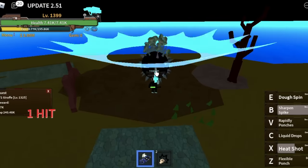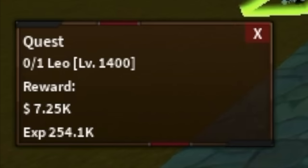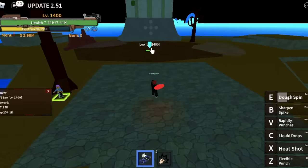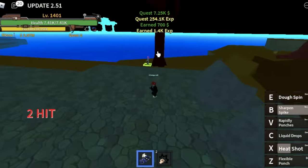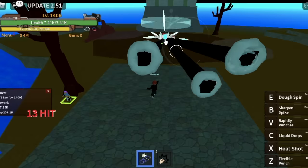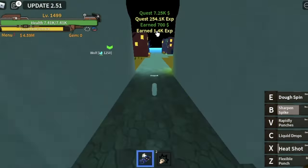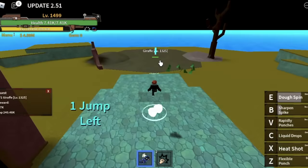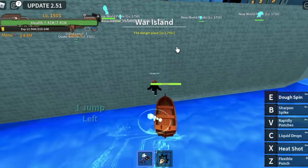Do this until you reach level 1400, then go to the Leo part. Leo is the last quest before we reach Second Sea — the end of part one. To make things faster at level 1500, you can defeat Leo and Giraffe simultaneously. At level 1500, you can go to War Island.